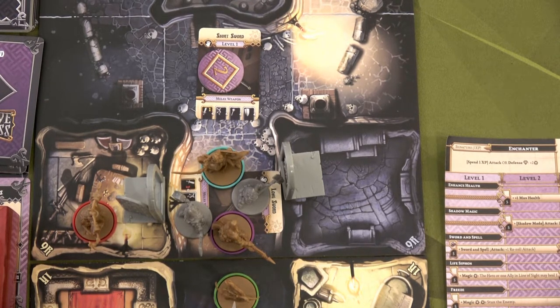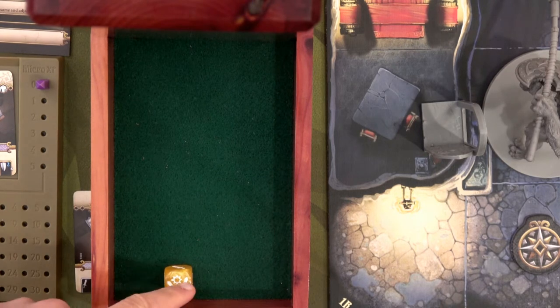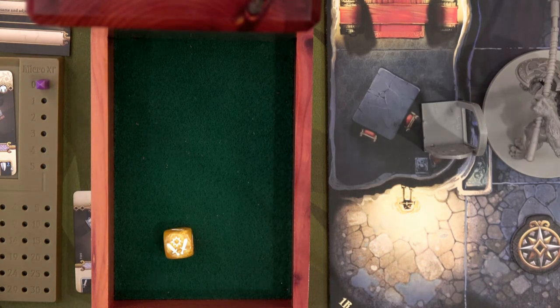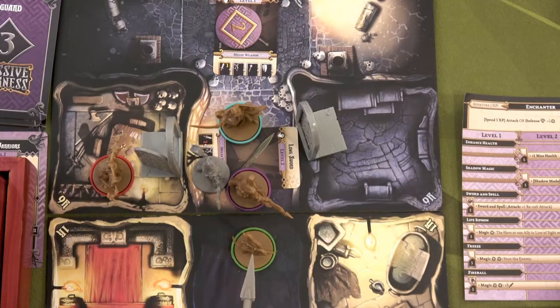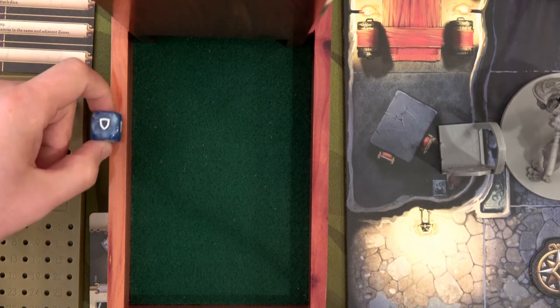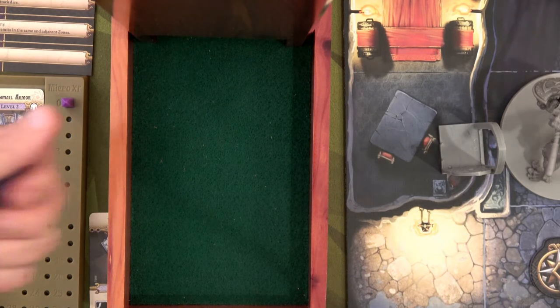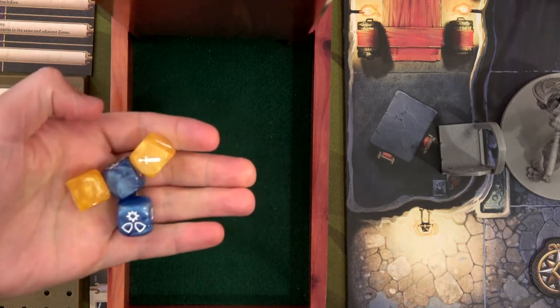We're going to do our headbutt action, hopefully taking out that last minion so Ajax can annihilate the final boss. Headbutt is just a single yellow die — three points of damage. He can't headbutt both enemies so you have to go for the minions first. He'll take out that minion and remove it from the board, but the boss has two health and is fully healthy. Since Bajorne used blind fury, he loses the additional bonus of one shield from Ostara's bulwark, though he still rolls two blue defense dice.